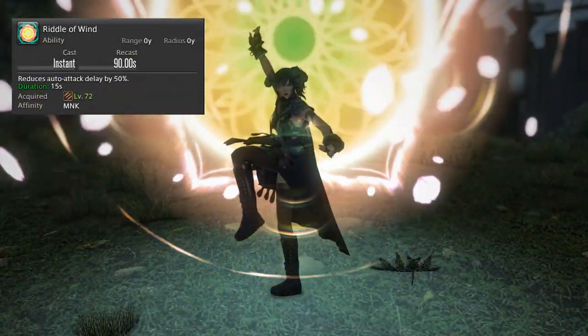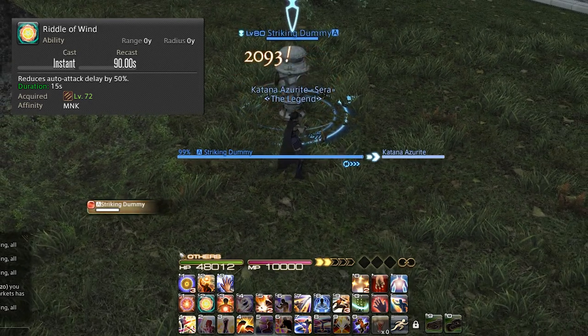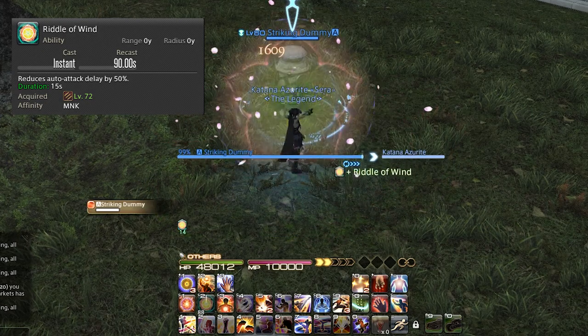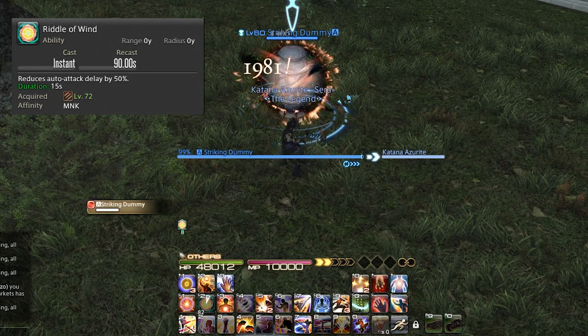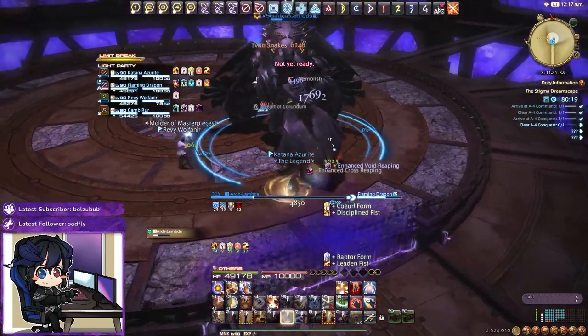Riddle of Wind reduces our auto-attack delay by 50% for 15 seconds on a 90-second recast. It doesn't line up neatly with any of our kit, so for the most part we'll just use this off cooldown to increase our damage output.